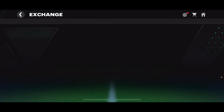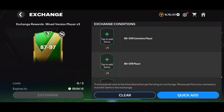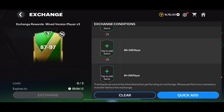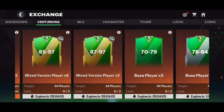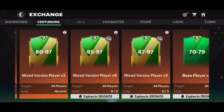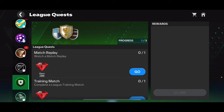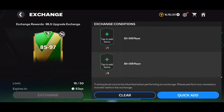The 80 to 97 is a pretty decent one and the 85 to 97 is definitely a good one — you just need an 88 overall Centurions player, one 84-plus overall player, and six 80-plus overall players to get six 85-plus overall players. For MLS packs, I think you should open 25 of these 85 to 97 overall MLS packs to unlock two free ultra packs and a mega pack.